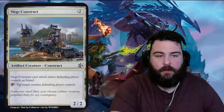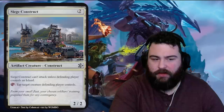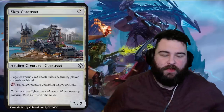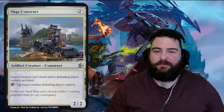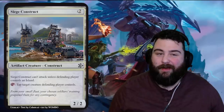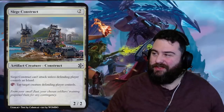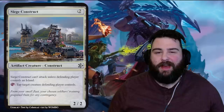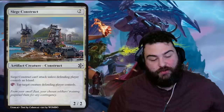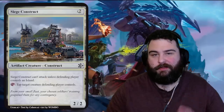And we're back to Siege Construct — can't attack unless the defending player controls an island. So many of these cards with island walk. If you like the video, please hit the thumbs up and consider subscribing. Let me know your favorite card in the comments. I liked Oran Reef, Haunted Artifact making a one-one zombie every upkeep for great synergy, and that bird-soldier-snake mist thing was terrifying. Until next time, take care.